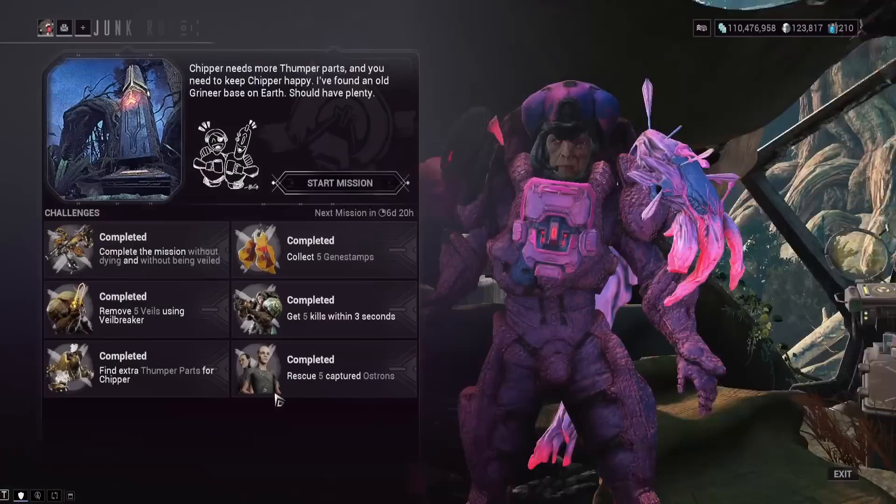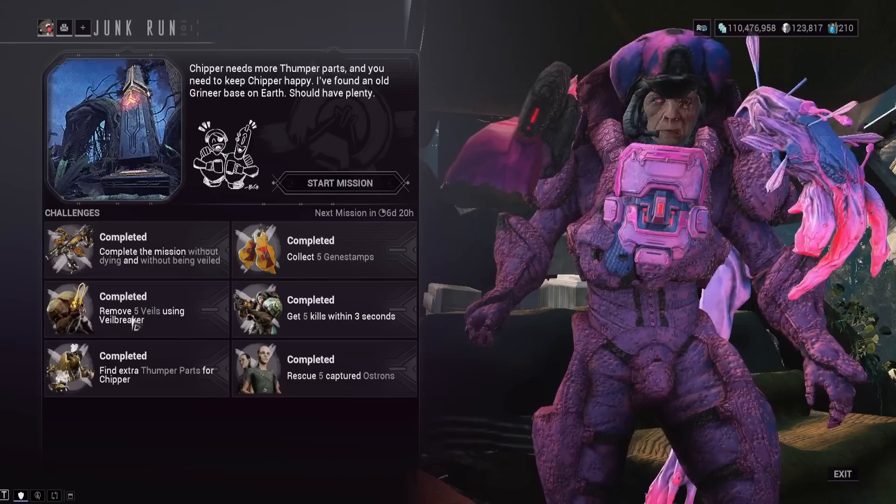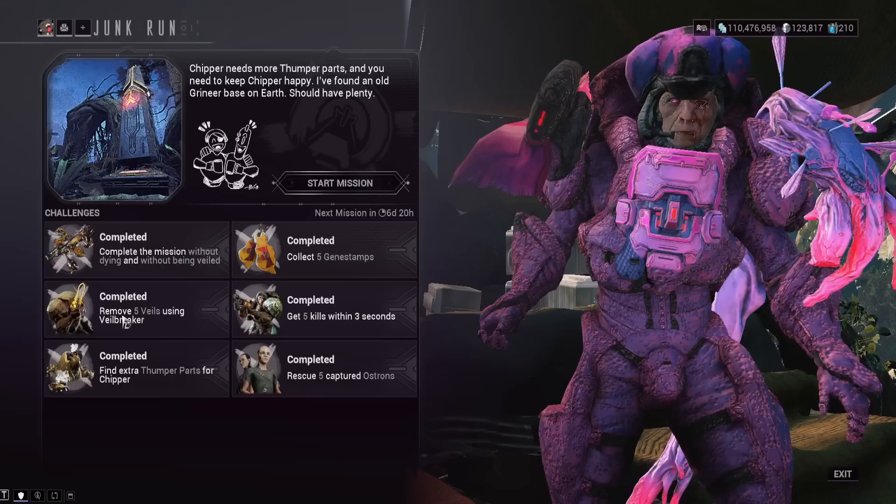Just completing the mission with no challenges will get you to rank three if you also did your challenge last week. As far as the challenges: we still have to collect the gene stamps, which are randomly spawning throughout the map, so where mine spawn might be different from where yours spawn. We also need to remove five veils using the Veilbreaker.